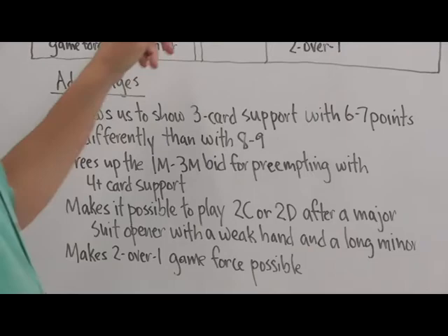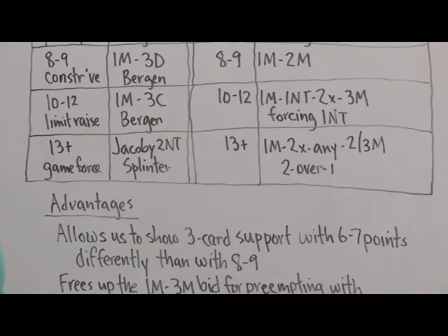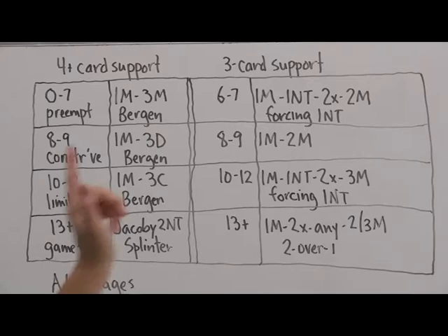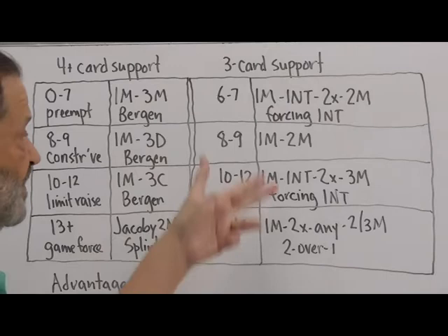The second thing is that we now show the limit raise with three-card support by going through the forcing no trump. In the old Goren method, one spade, three spades showed the limit raise. We're now going to use that one spade, three spade bid preemptively to show weak hands. Instead, the bidding goes one major, one no trump, partner rebids two of something, now we jump to three of partner's major — that shows the limit raise with three-card support.